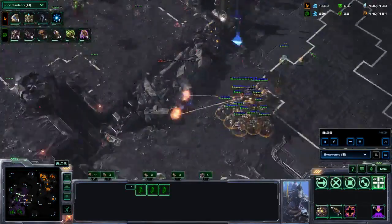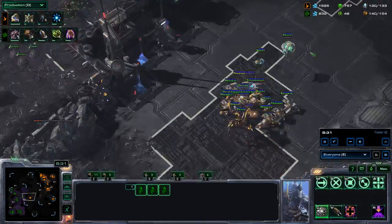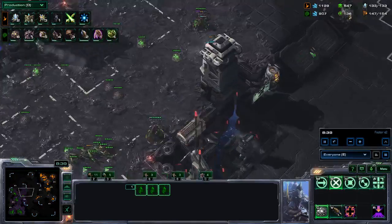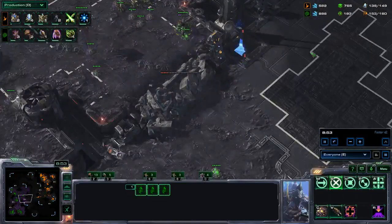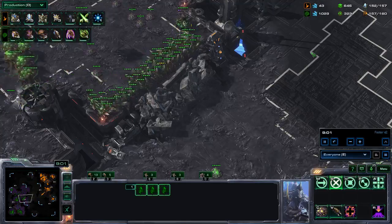He is pushing around trying to find what is going on. I am getting the neural parasite again to neural the colossus, and maybe the void ray as well. I have queens to deal with the void ray — that is why I have so many queens. I need the creep spread and they are also kind of my magic defense against any unit.